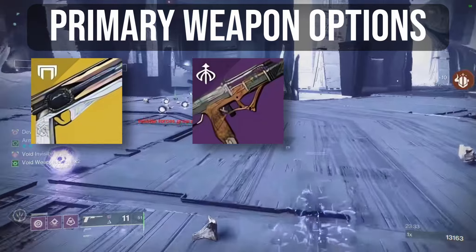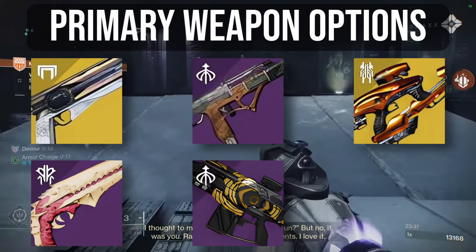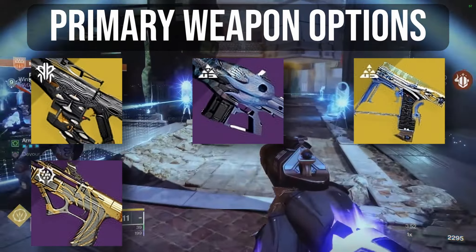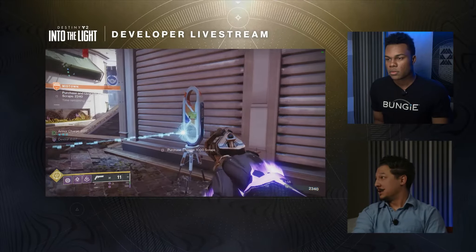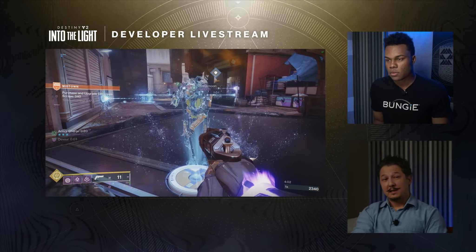the Parabellum or Calus Mini-Tool, Vex Mythoclast, Zaoli's Bane, or the Summoner. Strong Strand options include the Quicksilver Storm, Rufus's Fury, Final Warning, or the Immortal. But if you have a weapon not listed here which you prefer, just go for it — in fact, in a lot of cases, running a primary won't even be needed due to the strong support available from certain builds.